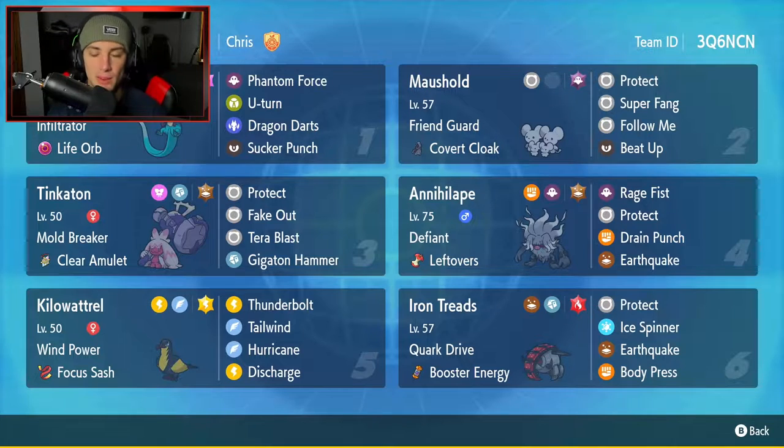Kilowattrel is going to be our fifth Pokemon, and I absolutely love Kilowattrel — super good on the competitive scene, very fast, and very high special attacking. This Kilowattrel can be paired with Iron Treads. Since we have Discharge, I can shoot Discharge across the board; if Iron Treads is out there it won't affect them, and it's basically just a free big-time shot.